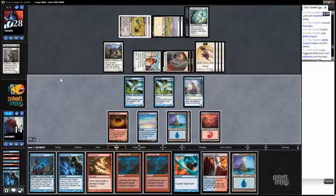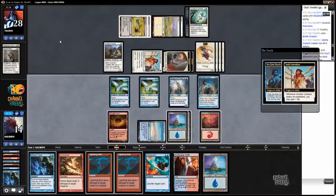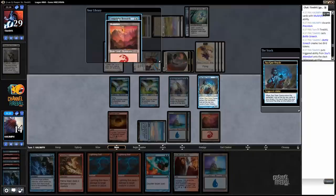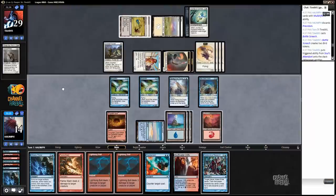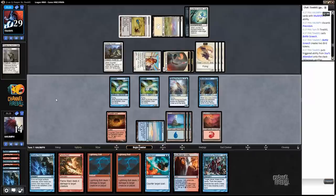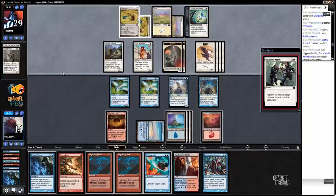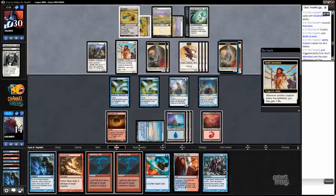Now we can play Seagate Oracle. Now we just need the Archeomancer. So I want to keep up Counterspell plus Ghostly Flicker. I mean, I'm probably just Ghostly Flickering again if my opponent's just... sure, you can get in life. This does make it a little more time-consuming when we do get off our combo, I guess.